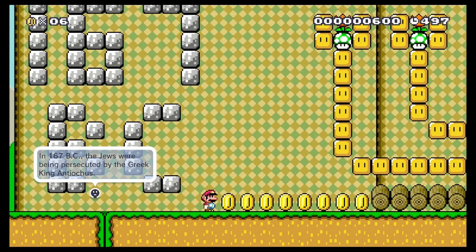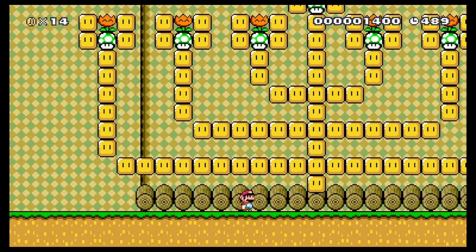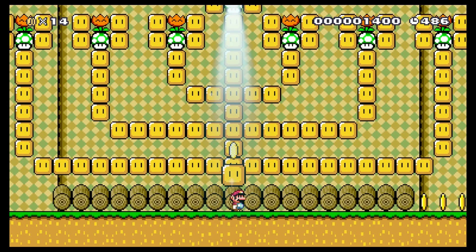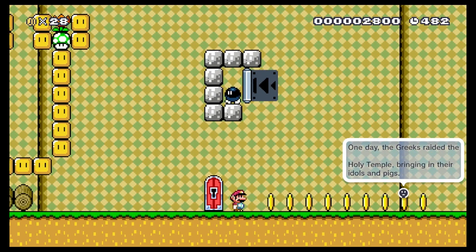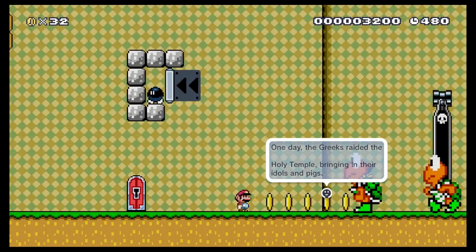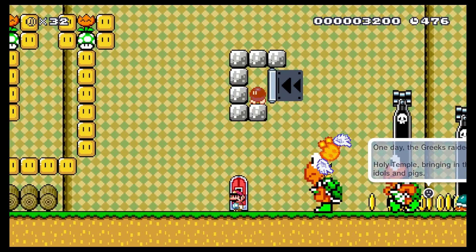Here we go. In 167 BC the Jews were being persecuted by the Greek king Antiochus — something like that. And I like this menorah here — very cool effect, looks awesome. One day the Greeks raided the holy temple bringing in their idols and pigs. This is awesome.